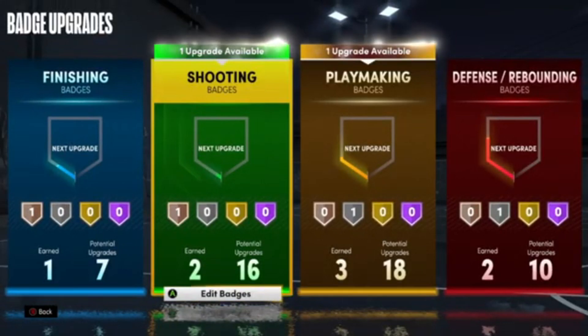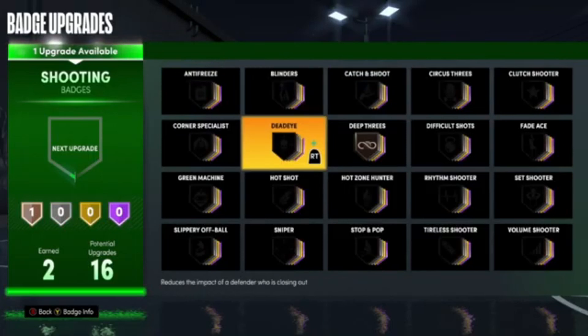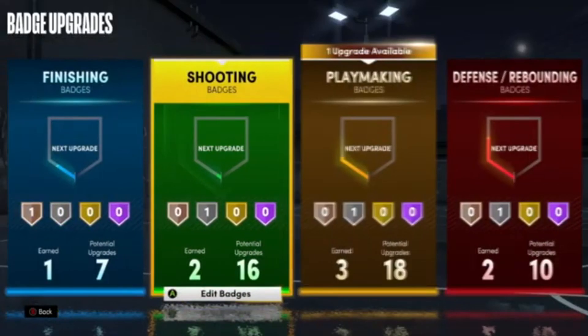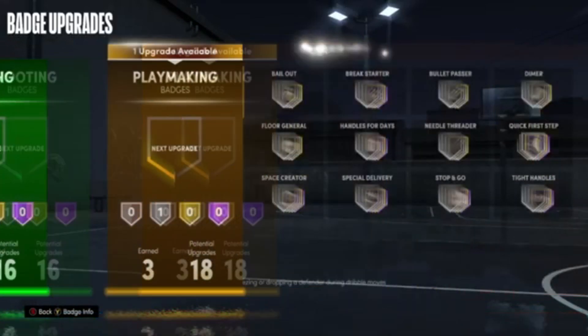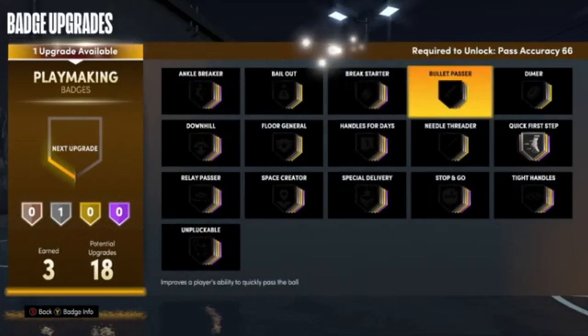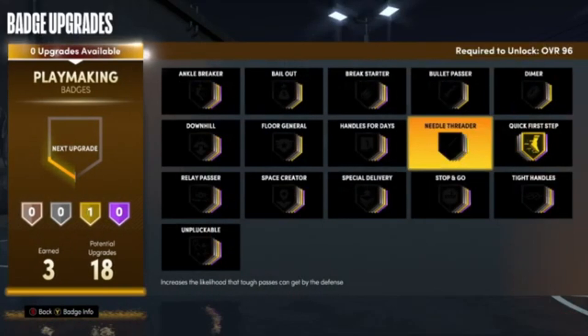From here, let's hop into our badges. You guys are going to see that in high school we earned one finishing, two shooting, three playmaking, and two defensive — all from two games. The only thing you guys seen is me earning 4,000 in both games of MyPlayer progress, so that just goes to prove that this does work. You're not going to be able to see the progress of this working until you let the high school game end and don't close your application. If you guys want to keep doing it, just close your application every time you earn fans, and once you want to see your badge progress, let the game end.